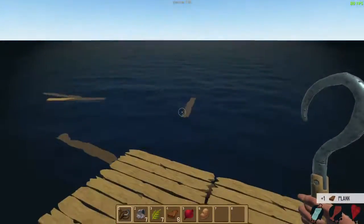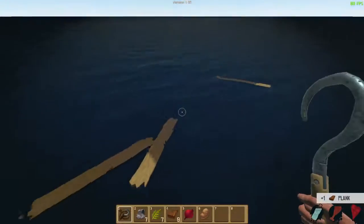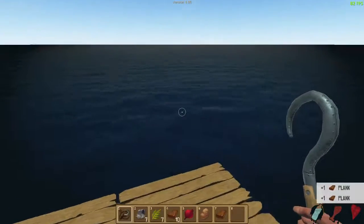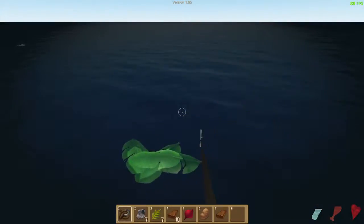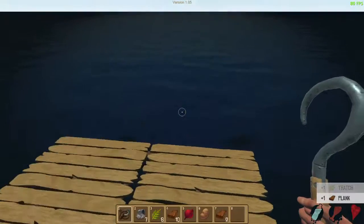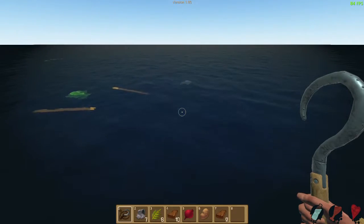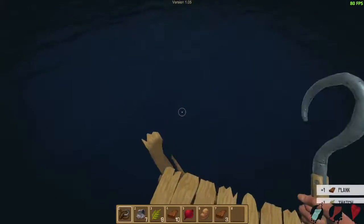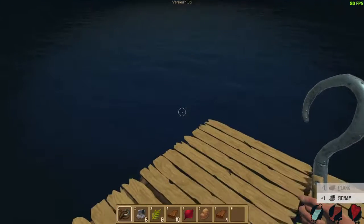Looking in the bottom right of my screen, I see there's a water bottle, what looks like a piece of meat, and a heart. So I'm assuming the heart is my health, the water bottle is an indication of my hydration level, and the food item is probably how hungry I am — my energy level.